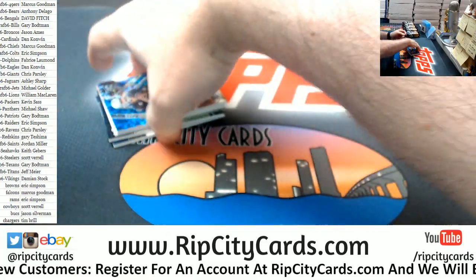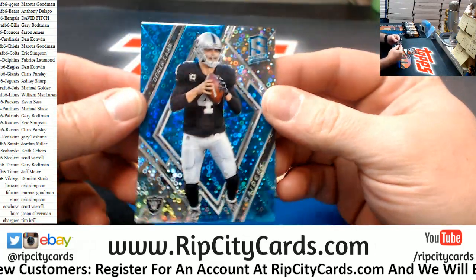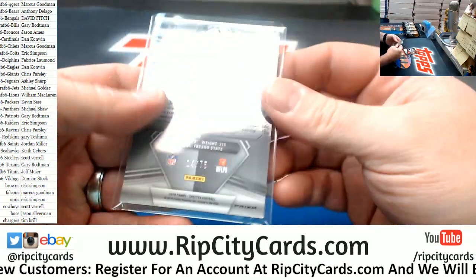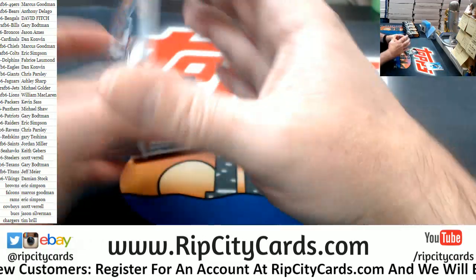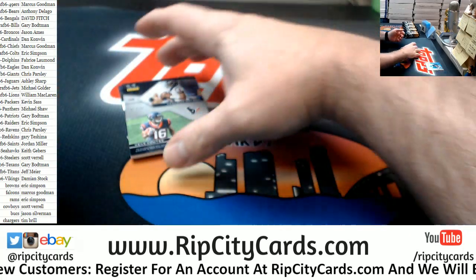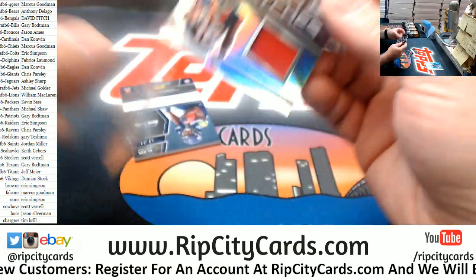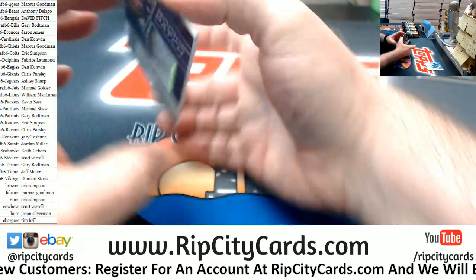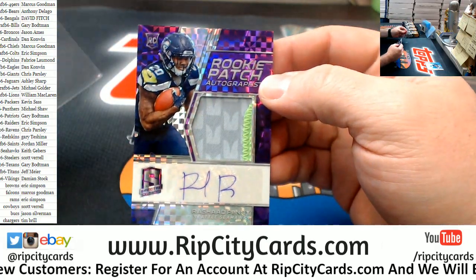Alright, let's do a Derek Carr first for the Raiders, numbered to 75. Let's do a Tyler Eifert swatch for the Bengals, numbered to 75. Let's do, numbered to 99, a Deshaun Watson and Kiki for the Texans. And let's do, numbered to 50, a Rashad Penny for the Seahawks — three color autograph.